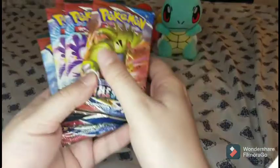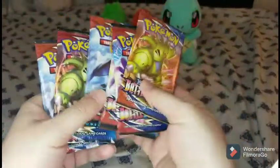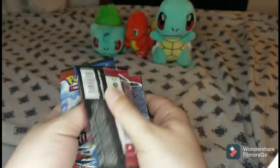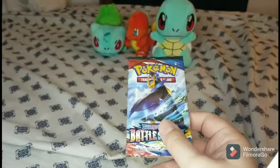All right guys, here's the packs. Let's see what we got here: Tyranitar, Urshifu, Urshifu, Empoleon, Tyranitar, and another Empoleon pack. Let me mix these packs up real quick — mix them up — and let's open up this one first and see what we get.